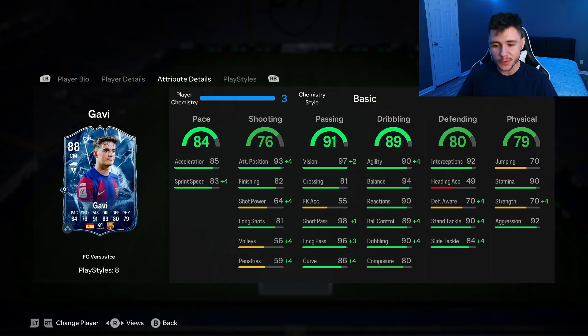80 defending and 79 physical are two okay stats. He does have 92 interceptions, 90 stand tackle, and 84 slide tackle, so this one defensively is going to be a lot better than the Fire one. His physicality is pretty similar — 70 jumping, 90 stamina, 70 strength, and 92 aggression.